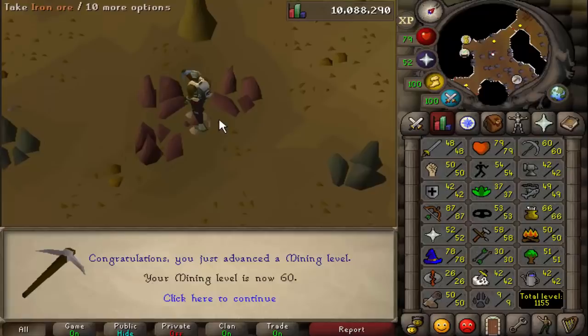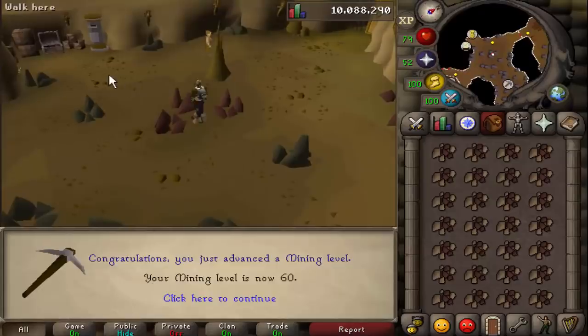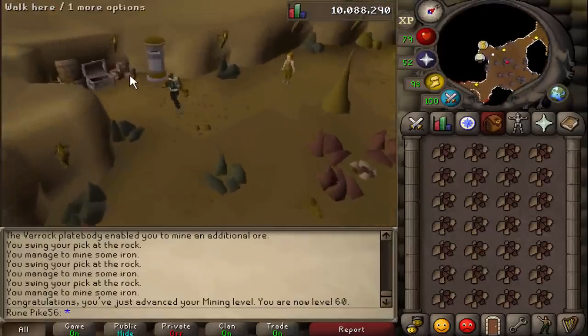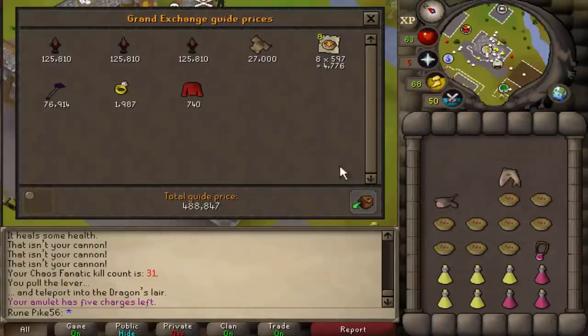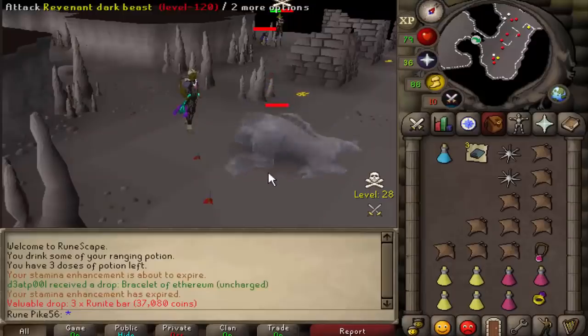59 - one more to go. I was actually dreading going for 60 mining, but it was honestly not too bad. The remaining couple of levels went faster because I spaced it out rather than doing it all in one go. I also made 230K from the last remaining levels, which is not too bad. Another ancient staff drop, same drop rate as a shard - another 10 KC, 488K.